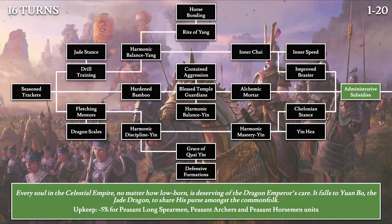Moving on to Administrative Subsidies: 'Every soul in the Celestial Empire, no matter how low born, is deserving of the Dragon Emperor's care. It falls to Yuan Bo, the Jade Dragon, to share his purse amongst the common folk.' This gives an upkeep discount for all three types of peasant units. Yuan Bo is one of the dragon children — the Jade Dragon ruling in the capital, administering for his father. He is likely the oldest son and thus the crown prince, dealing with administrative duties while his oldest sister Mao Ying defends the Great Bastion in the north.